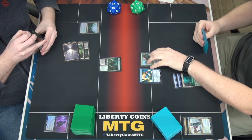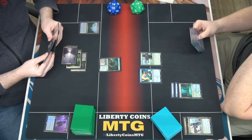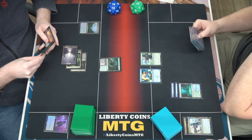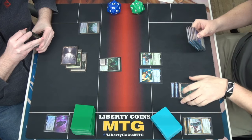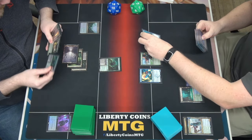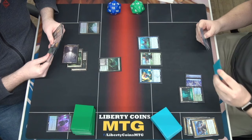I will untap, draw for turn. I will have really liked to have untapped with him. That's why I killed him. Pardon me for being so rude and killing him with my sorcery on my turn. I will pay two - I will simply cheat on camera as I always do. There's another one in your deck. I'll play River Sneak - we're going to put a one-one counter here. I would like to draw a card and discard a Curious Follower. Land for turn - Cavern of Souls. Would you like to name humans? No, I'd like to name Merfolk.